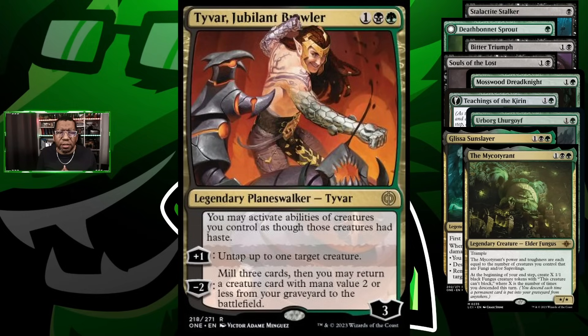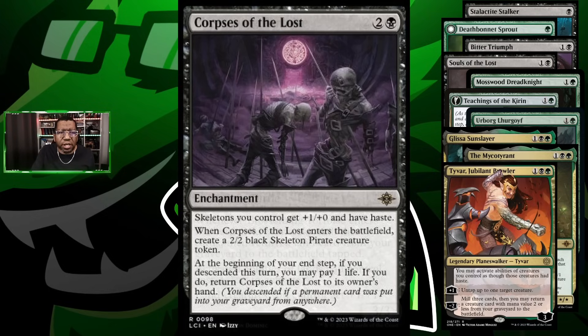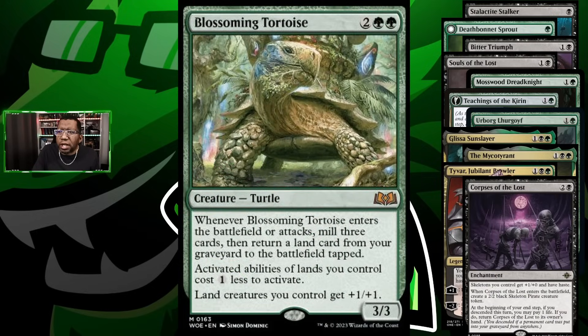We're playing Tyvar, Jubilant Brawler — partly because he mills and that helps hit our descend stuff, but also because he can get key cards back at two mana, like Souls of the Lost or Urborg Lhurgoyf, which could keep big threats hitting all the time. We're also trying Corpse of the Lost — since we're descending anyway, if we can make a pile of skeletons this could be pretty good, especially against control decks. And Blossoming Tortoise fills the graveyard and keeps that going turn after turn.